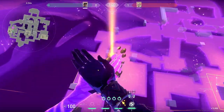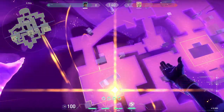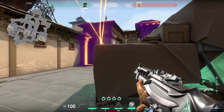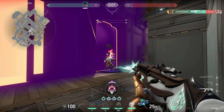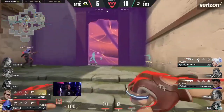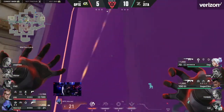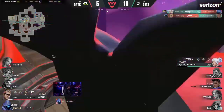Most of the defensive walls will revolve around the smokes leading to site, similar to where your normal smokes will go. On A, you can use the wall to cut off A long in sewers, which can also help block vision of anyone lurking through mid to B. The retake wall can go in the same position. Here's a look at a wall you can use when defending a B push or attempting a defuse — I've used this one myself on Haven quite a few times and have had more success than failure.